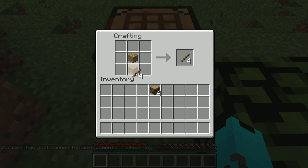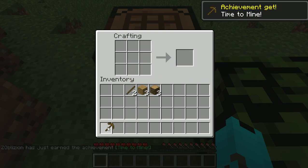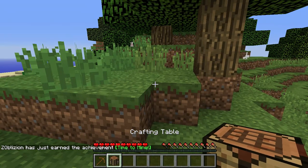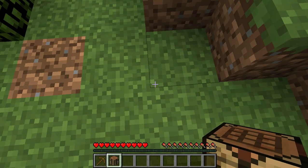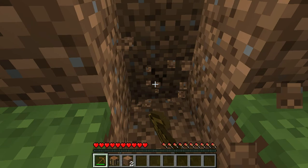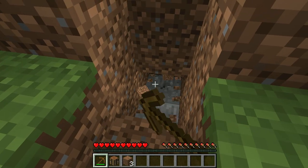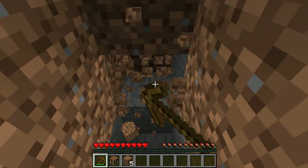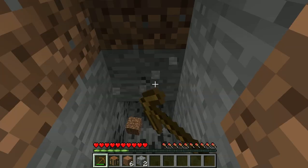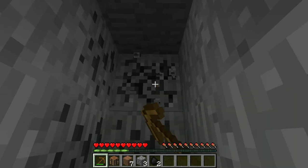Let's get the crafting table going. I need to make some more wood and craft a pickaxe. Don't dig straight down — I repeat, don't dig straight down. That happened to me once and I fell in lava. We already found coal — let's go! Coal is useful for making torches.